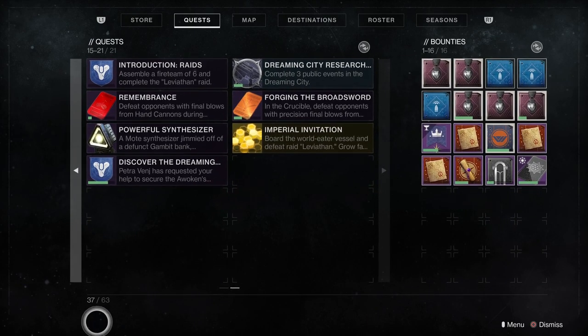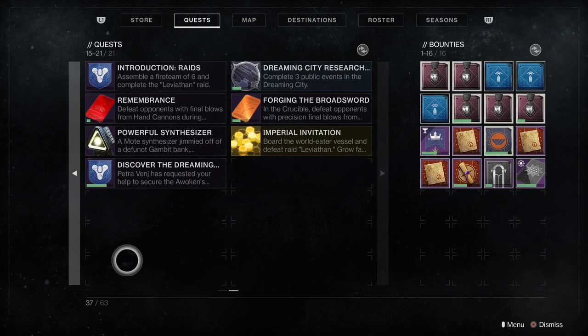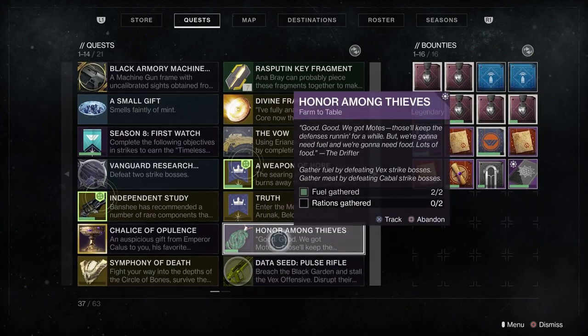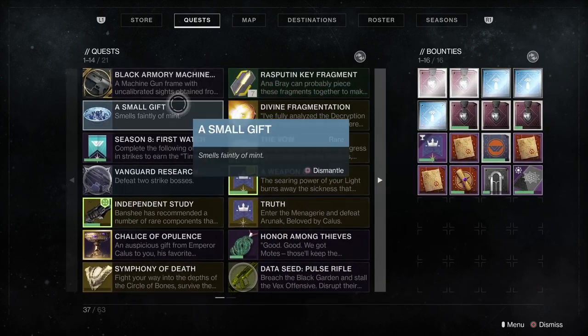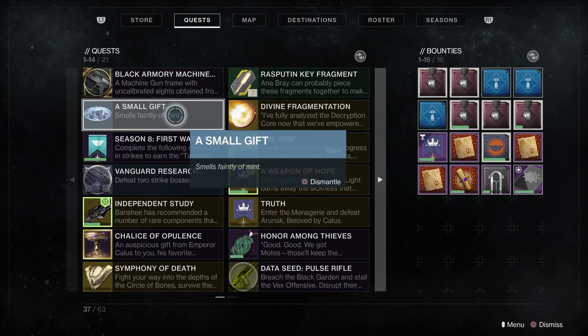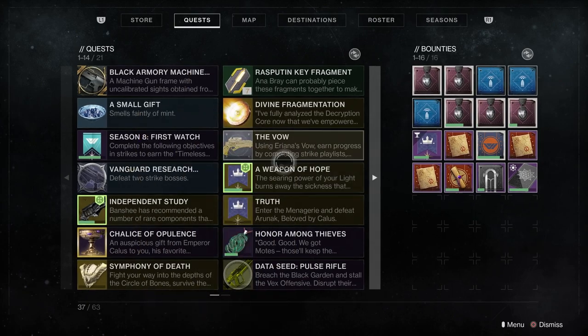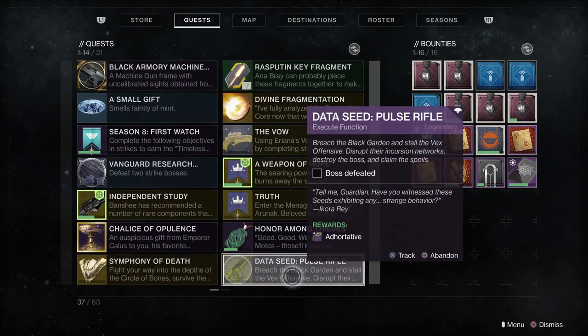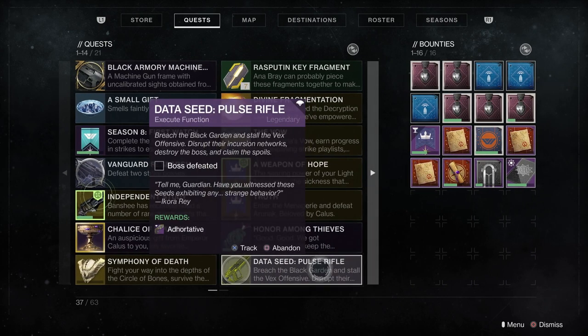I didn't know that you could essentially hold 63 bounties if you could find that many at one time. So what it is is a combined number — it's for your quests and your bounties together. So if you have a bunch of quests you're currently not working on or don't plan to work on for a bit, you can go through your quests and get rid of some to open up more space to hold more bounties.